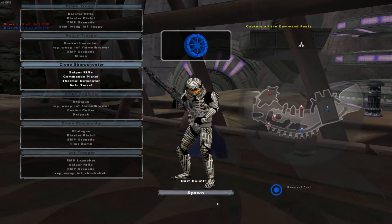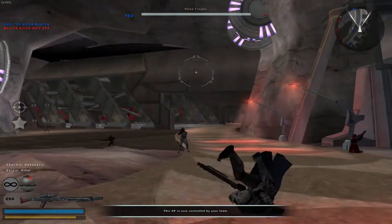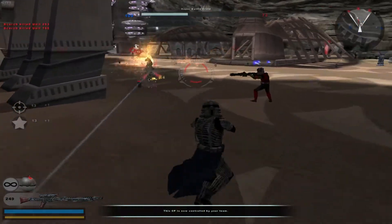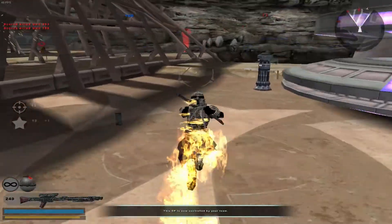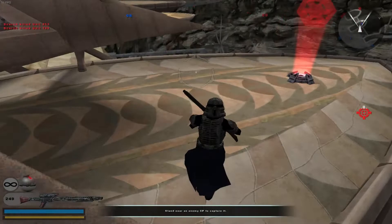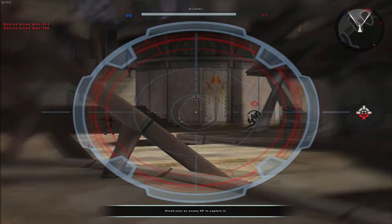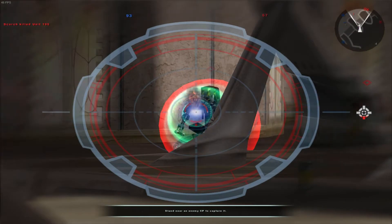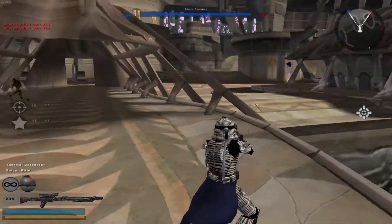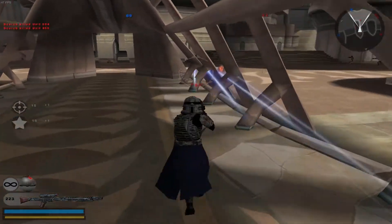Let's go and play as the clone shark trooper. He seems cool. So basically if you use him and you shoot, he gets like a one-shot kill, which is pretty cool. I wonder how the scope is. So the scope is only one zoom. If I spam the click button, the sniper rifle will shoot kind of like a semi-automatic weapon. That's cool.